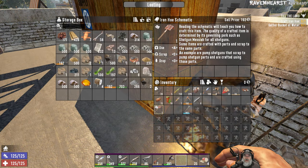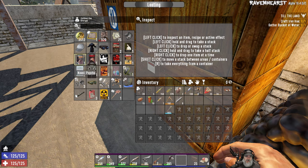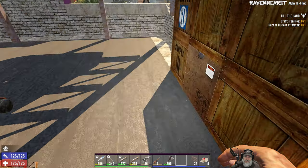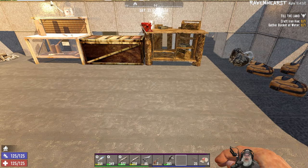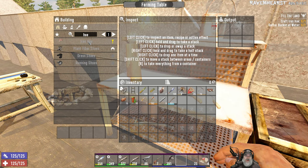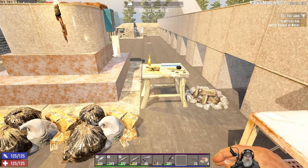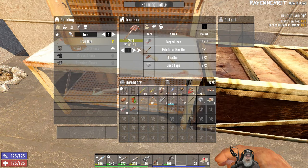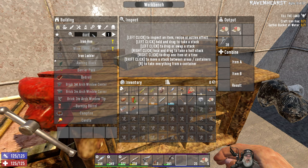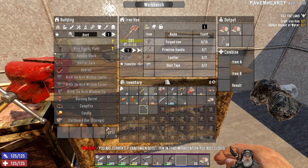We apparently learned the iron hoe schematic because it shows we've learned it, which means we can sell it. This is all stuff I want to sell to get some coin going. Now it wants us to craft an iron hoe. We can do that in here — we need 16 forged iron, a primitive handle, leather, and duct tape. I wonder why it shows up in the farming table too, maybe because it's part of the quest.